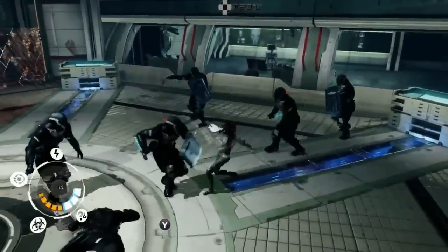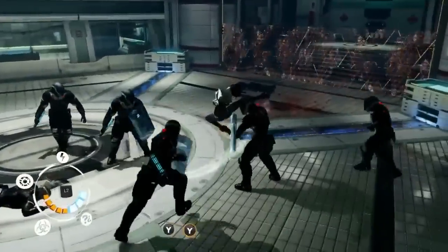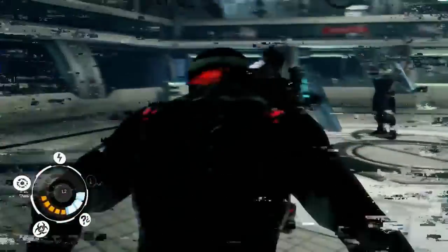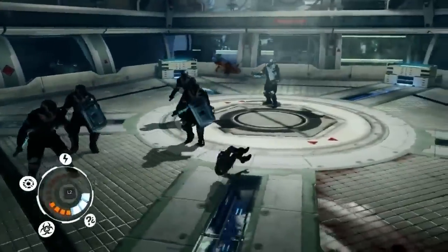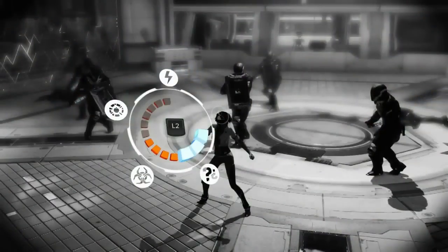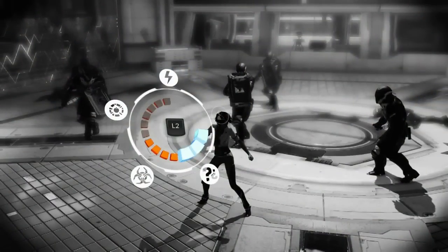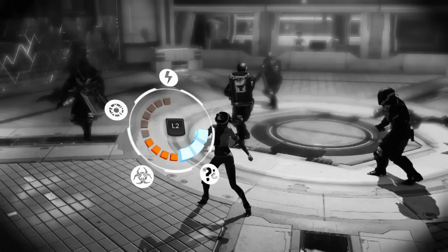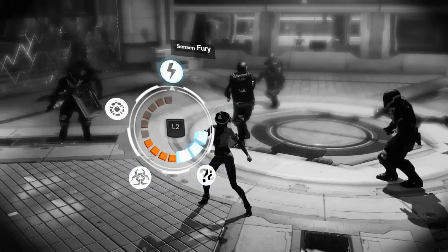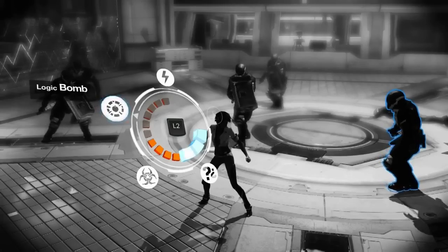These new guys have shields and combos are not gonna work. Vaulting over them is not gonna work either. What we might wanna do now is actually use one of the five special Presence, aka S Presence. Each of these special powers will consume one chunk of your focus gauge, which you can see opposite the health gauge. You gain focus every time you hit an enemy, and every time you get hit. Let's try the Logic Bomb.